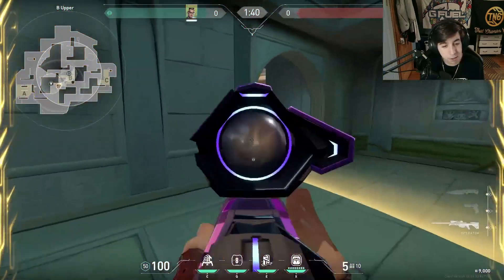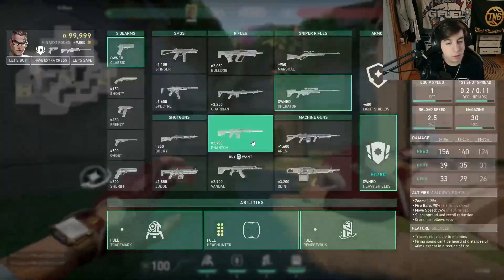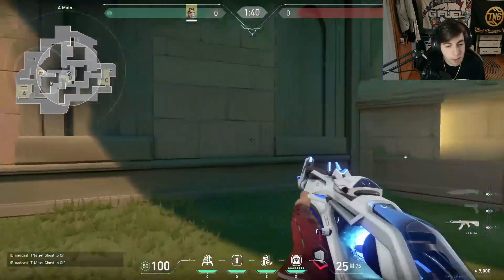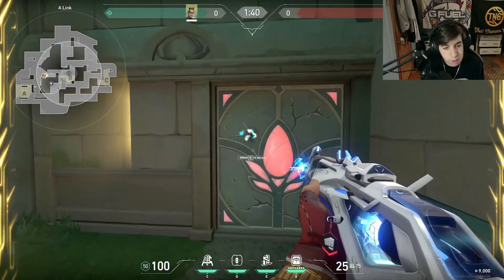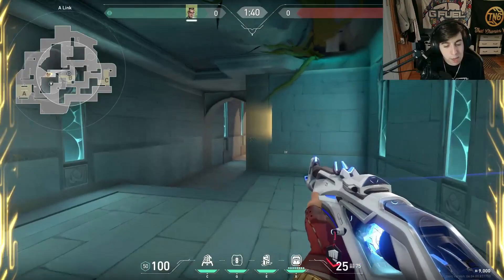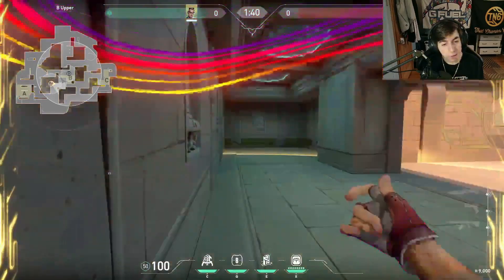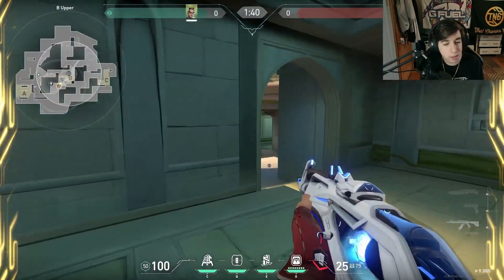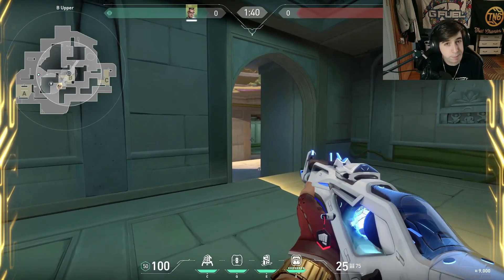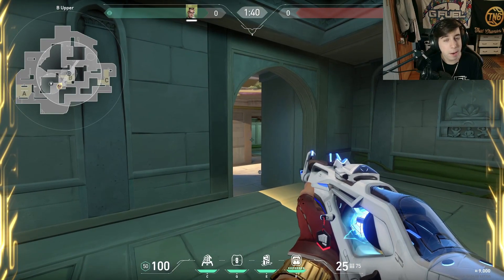You're far, and you're instantly B as well. Where this becomes really cool is in a situation where they end up going B. You could post up A and hold, but you can break the door, take a fight with someone on B, and before they realize what happened, you TP out — and they're still thinking you're towards A-Link, but instead you swing right after. Let me know what you think about this setup. Have a wonderful day and take care!